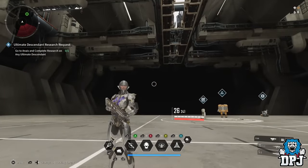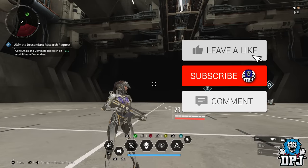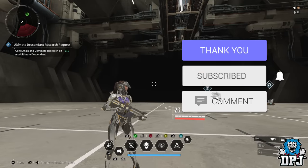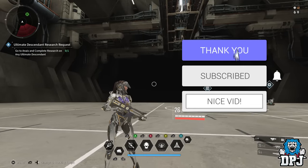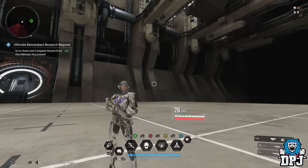Welcome to the channel. My name is Easy, covering for DPJ this week while he's on holiday. Today we're looking at my 600,000 DPS high crit build on the Thunder Cage — how to get it, what mods to use, including a few that are replaceable. It's a pretty damn cool build in my opinion.